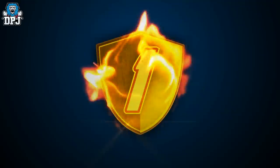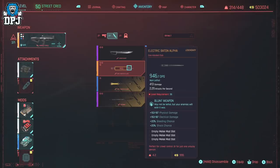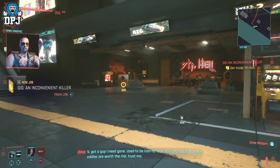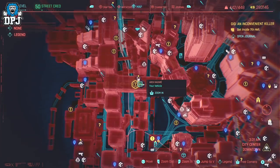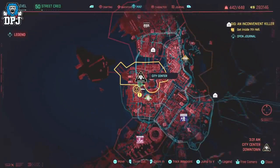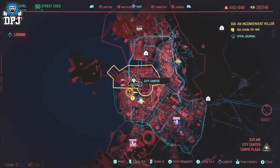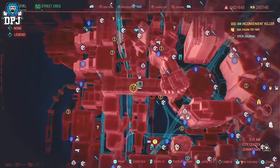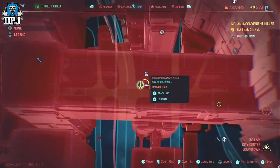Lastly for today's video we have the Electric Batten Alpha, a melee weapon. The weird thing about this one is that there are two of the same weapon in the same place — sometimes one can appear as an epic, but I got two legendaries. This one is part of a side mission called An Inconvenient Killer. Follow the path I take and go get this thing. If it appears as an epic, create a manual save before picking up the weapon and keep loading that save until it becomes legendary.